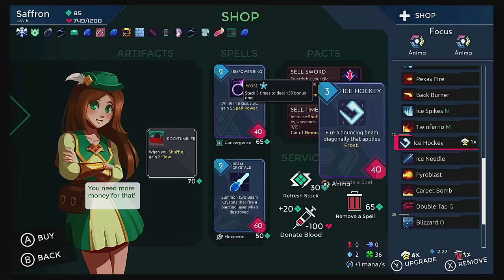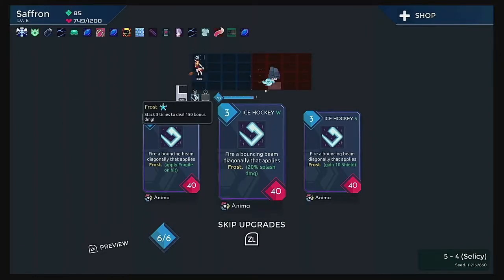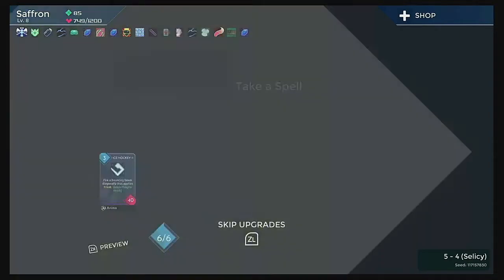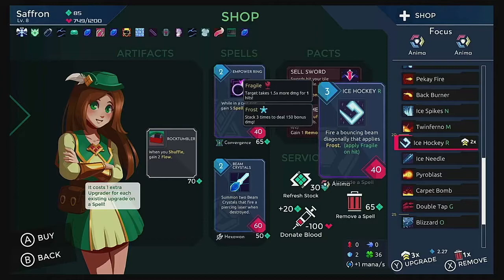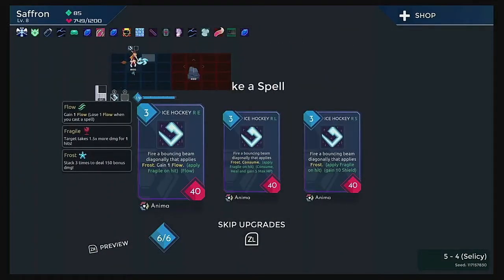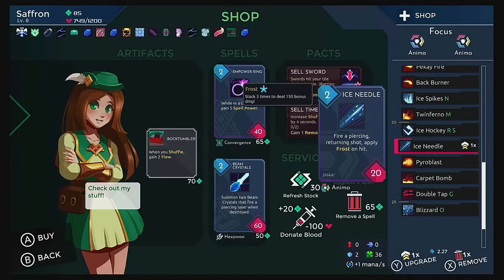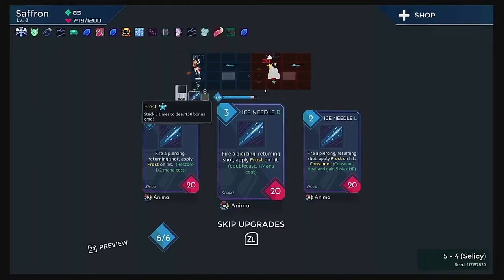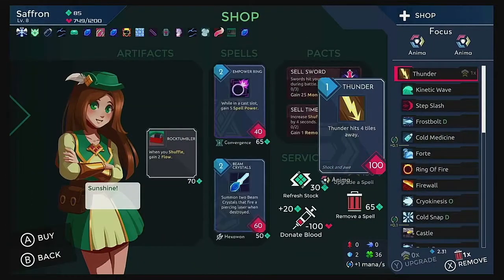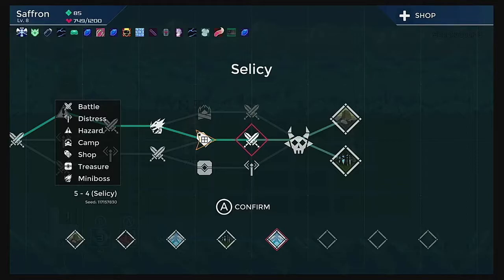Let me showcase the upgrade system for this game. We get three different options: Apply Fragile, 20% splash damage, or gain 10 shield. Fragile sounds good. We can upgrade any spell as many times as we want, but it costs one extra upgrader for each existing upgrade on the spell. So now we can get the shield upgrade too. Then let's upgrade our ice needle — double ice needles. Costs a little extra mana but it's worth it. We have six max mana in reserve. It is possible to fight the shopkeeper — I'm not going to do that, because that is a very unwise decision.